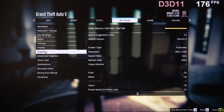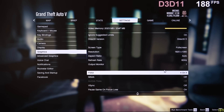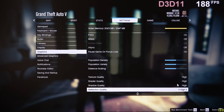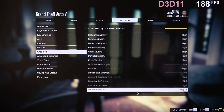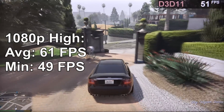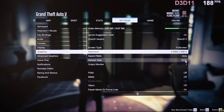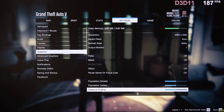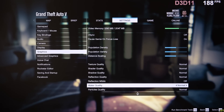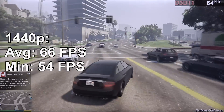How about GTA 5? I set it to run at 1080p with FXAA on, 50% on those bars, 2x reflection MSAA, 16x AF, and otherwise high settings. The graphics are looking pretty good and it's a totally playable experience at 61 fps on average — quite impressive. At 1440p with no AA, 50% on the bars, and 16x AF at normal settings, the game runs fine at 66 fps most of the time.